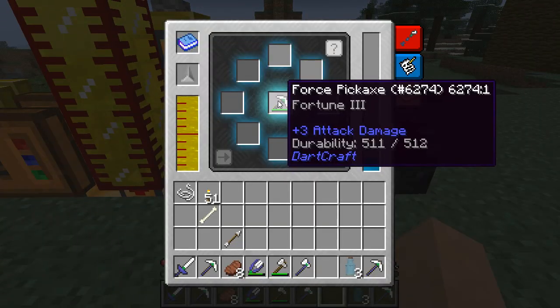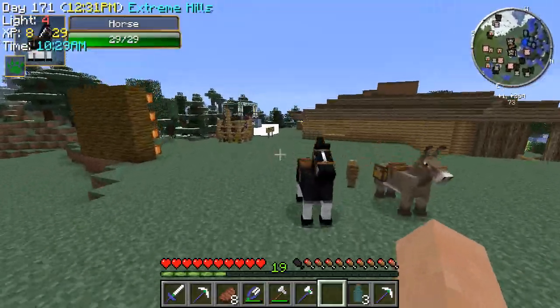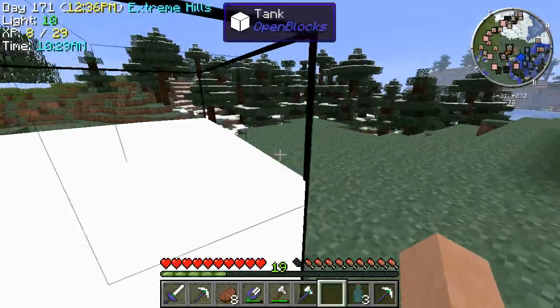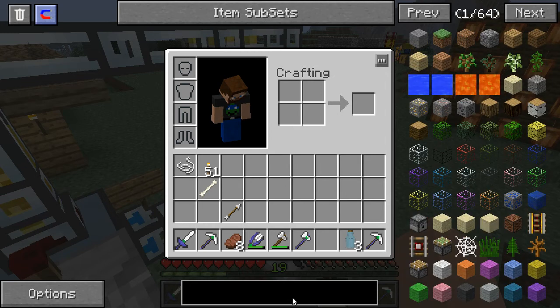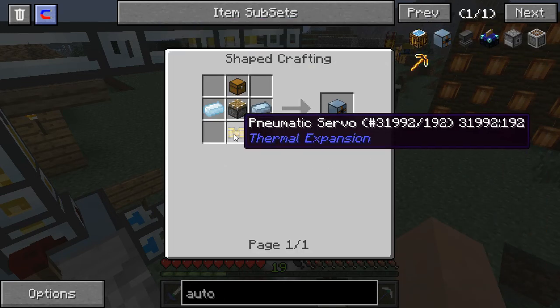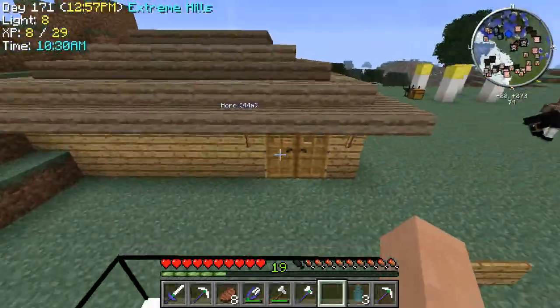He left his pickaxe in there. How sad. So now that you've seen what's going on, I'm going to gather some materials. We have just about everything, I think, except I need to make the autonomous activator. Which is not bad — tin, pneumatic servos — it's all really cheap. So let's do this. I think I actually have everything.